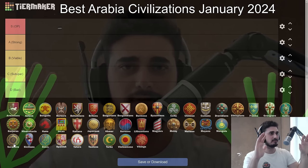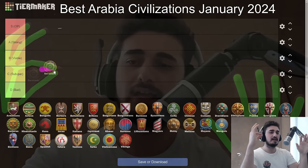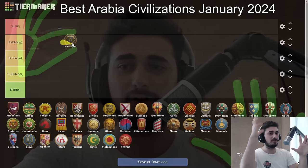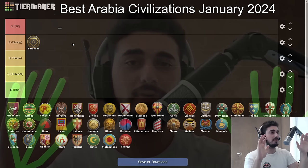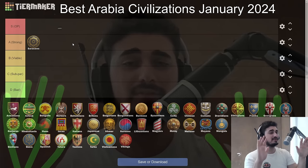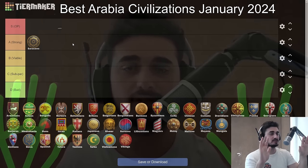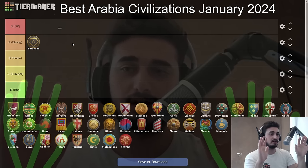He's a Saracens player so I'm going to start by rating the Saracens — and I have good news. Saracens are in a really good spot right now. They got buffed to 145 HP camels, so they're going from around B/C tier to the top of A tier, maybe middle of A. In Castle Age they have 145 HP camels and in Imperial they jump to 170 HP without needing the unique tech. That's a huge buff versus Cav civs.